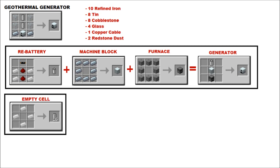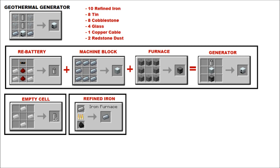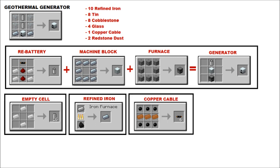There it is just in case you need it. There's your empty cell — it's quite efficient, you get 16 for 14. There's your refined iron just in case you've forgotten how to make that, and there's your copper cable as well. As usual, if you need this page, pause it now.